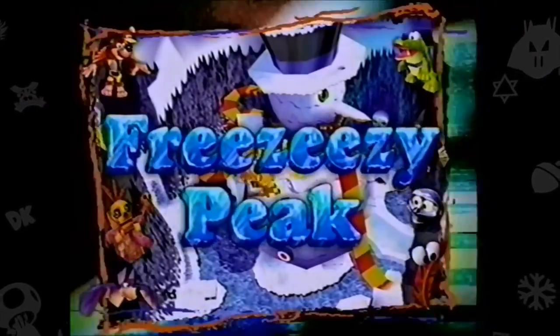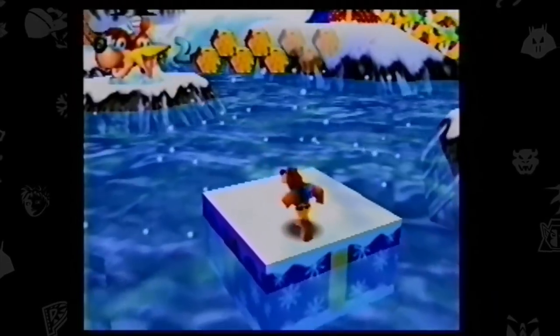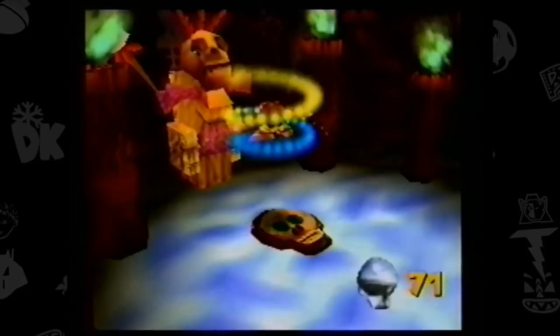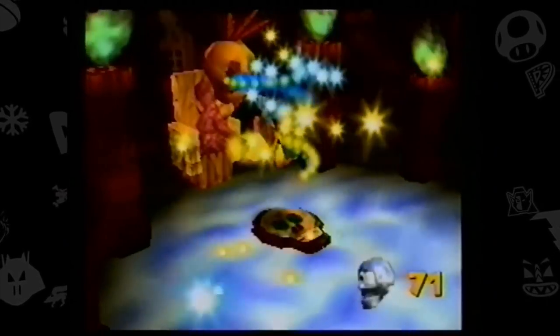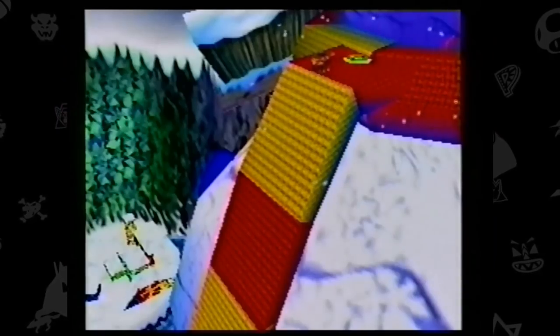Freeze Easy Peak! Don't plan on chilling out on Freeze Easy Peak, where one wrong step will send you into a lake so cold it will take your breath away! And if that's not bad enough, try dealing with a snowman with an ice cream headache! This place is no summer camp, because the things Banjo and Kazooie encounter here will send more than shivers up your spine! Oof! Get numb just thinking about it!